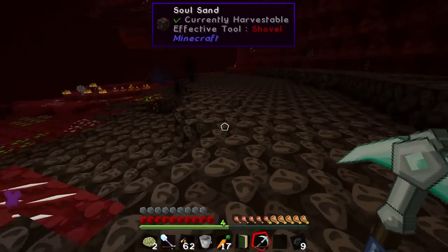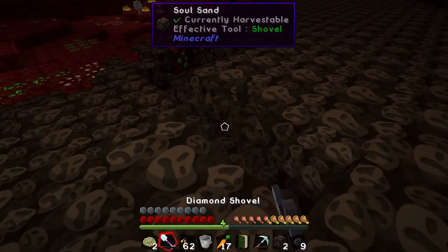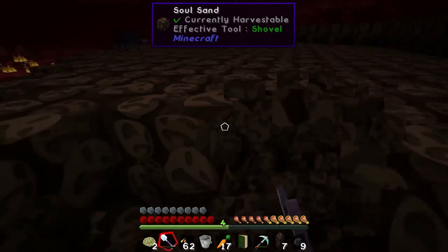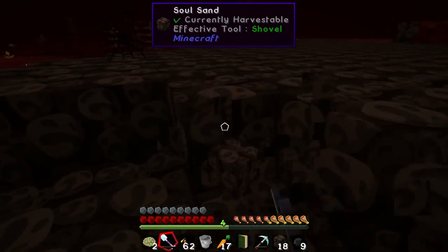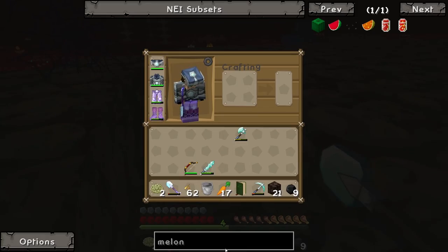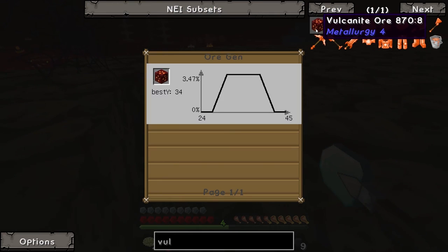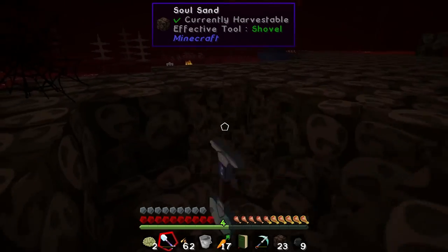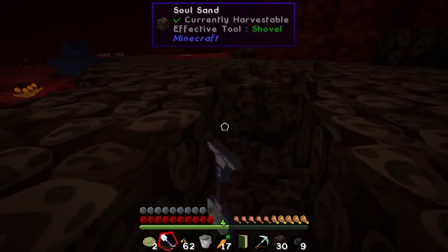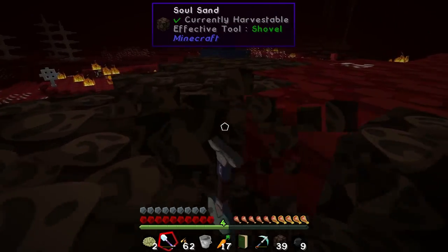Here we are in the nether. Ooh, there's some soul sand - let's get some. I think maybe 16 soul sand should be enough. We're going to need to find a nether fortress. Also, if Metallurgy 3 is part of this mod pack - which it is - we can find vulcanite and use vulcanite ingots to make blaze rods. So if we find vulcanite we won't even have to go to a nether fortress. We may be looking for vulcanite ore instead.